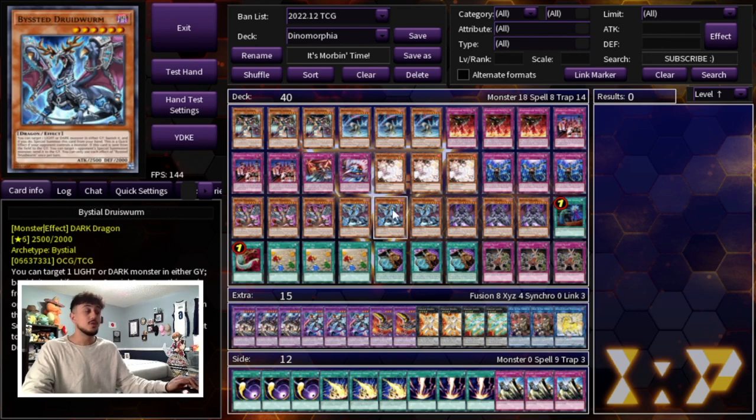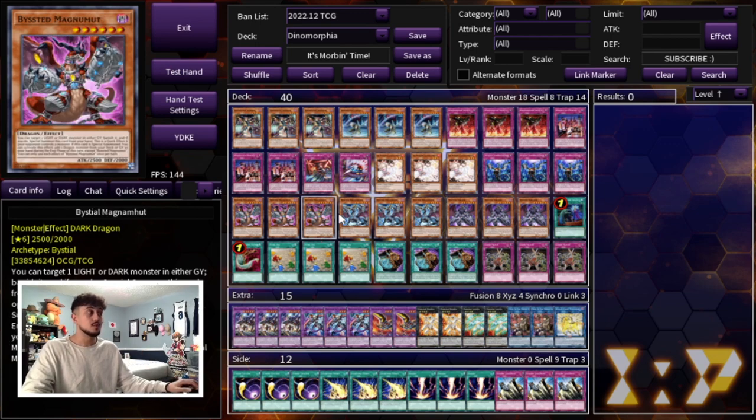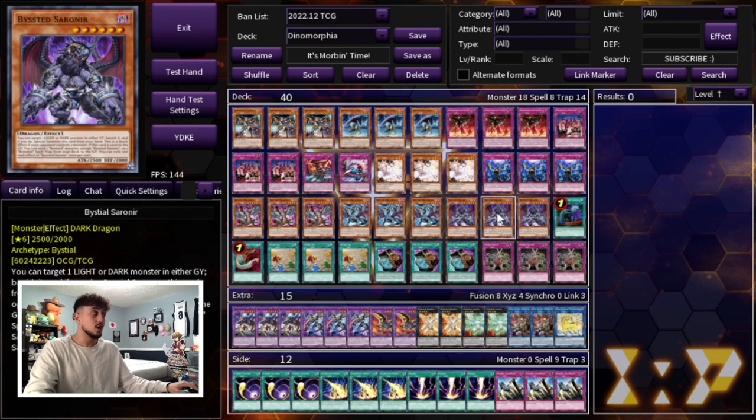We're playing three Bistial Magnemute, three Bistial Druid Swarm, and three Bistial Sarnir. The reason we're playing nine Bistials is because you need these in today's format — they're really good against a lot of different decks. Magnemute gets you extra cards to hand, Druid Swarm is your send, and Sarnir you're not really going to use the effect in this deck specifically. This deck kind of struggled with putting out enough damage to beat your opponent, and the Bistial monsters solve that by putting up some pretty big bodies. They also work well with the Dinomorphia monsters since they're all dark.